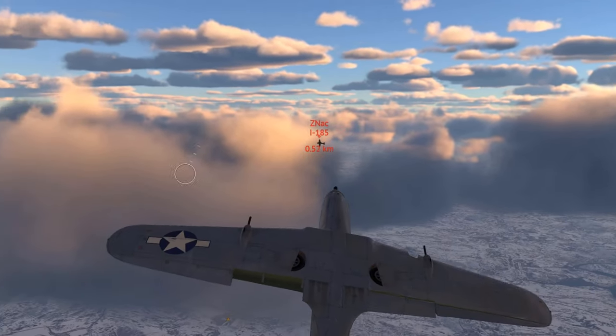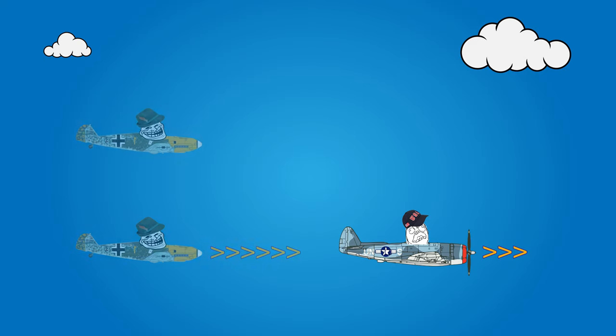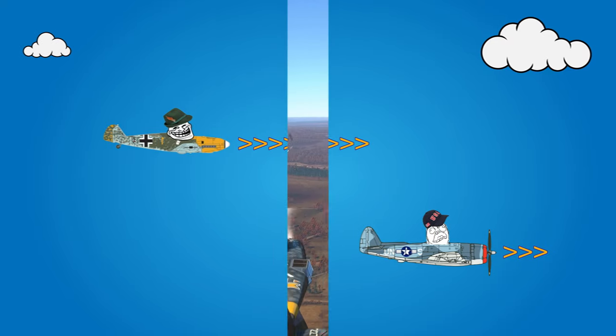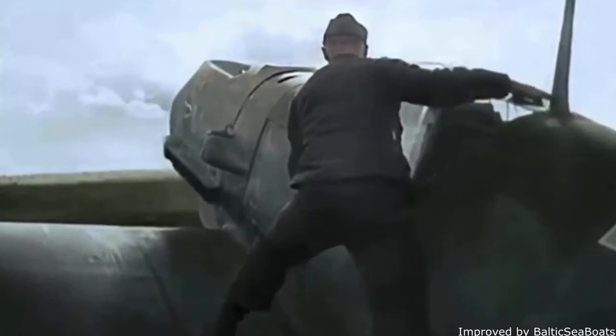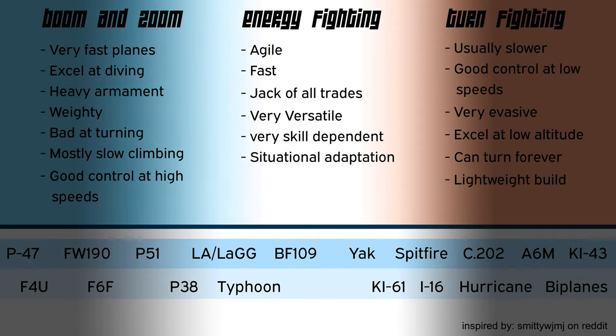There are some rules to air combat. The first one is: always try to get the energy advantage over your opponent — be faster or fly higher, or preferably both. Energy fighters like the 109 or the Yak-3 rely on good acceleration and high agility. They don't lose a lot of energy while turning and thus are able to keep the pressure on the opponent. In a sustained fight, the energy fighter usually wins because it doesn't need to sacrifice altitude to turn faster or regain speed. You can use the S key to pull hard and tight turns to get your guns on target.